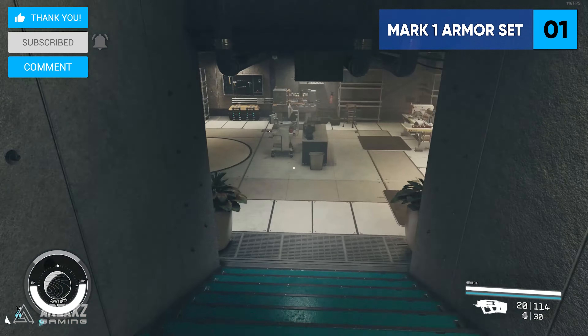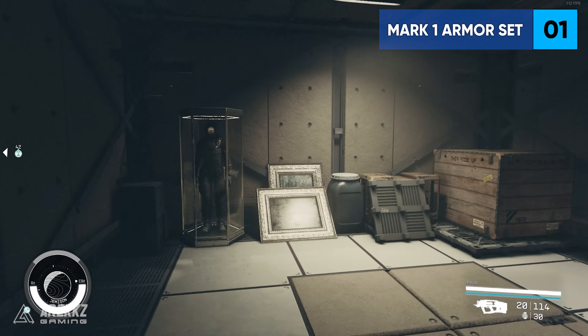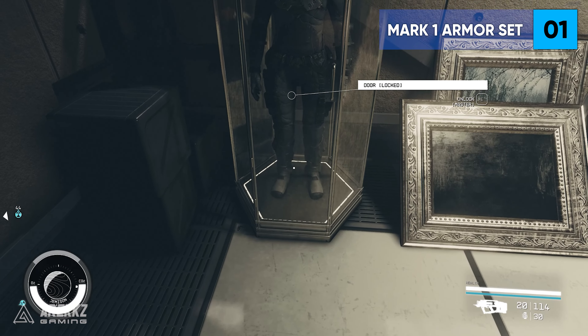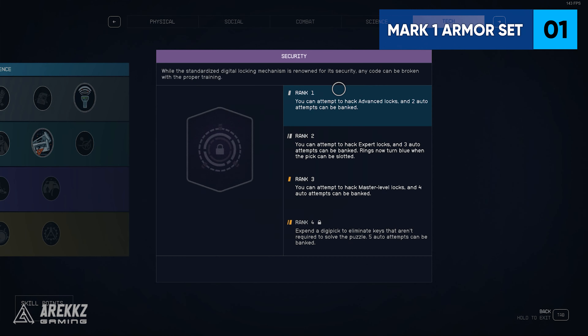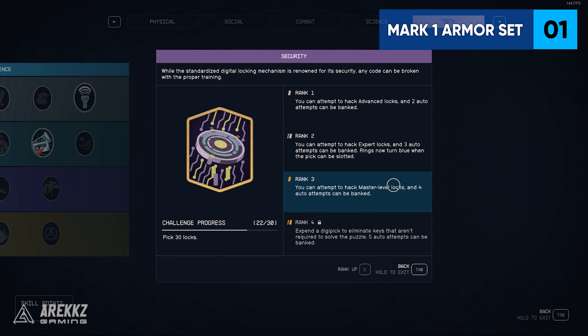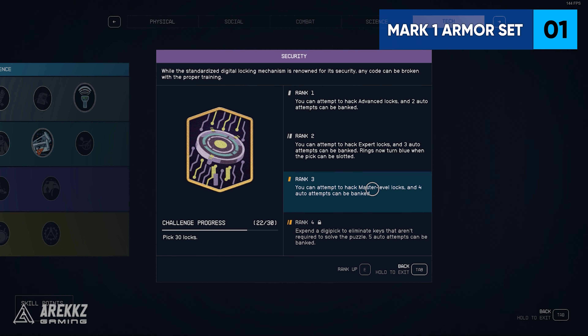Within the Lodge at the entrance, go to your right and make your way down the stairs into the basement. Follow where I go into one of the back rooms, and from here you will see a spacesuit inside a locked glass display. This armor set is locked behind a master tier lock, which normally requires tier 3 in the security perk to even attempt to unlock.